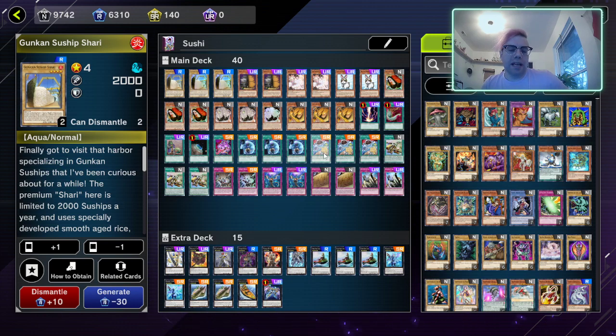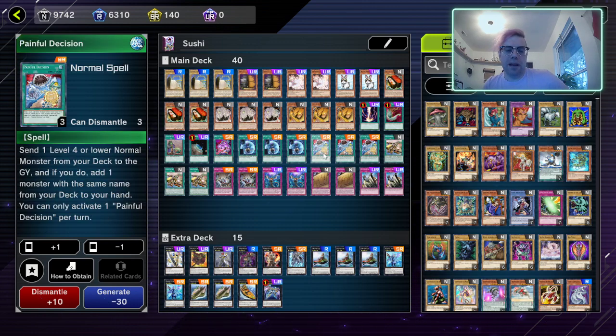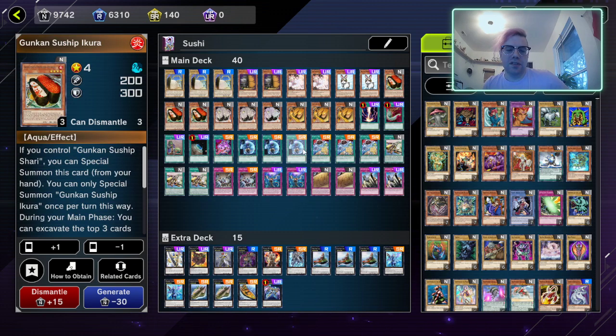Originally I was running the Pot of Prosperity, but I switched from that over to Painful Decision, because if you run Pot of Prosperity or any of the pots that don't let you draw after resolving them, you won't get the draw effect from your Gunkans. So just be aware of that.